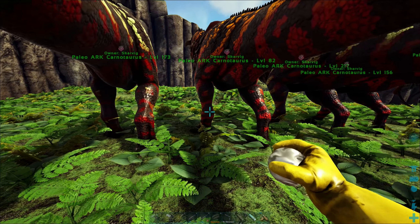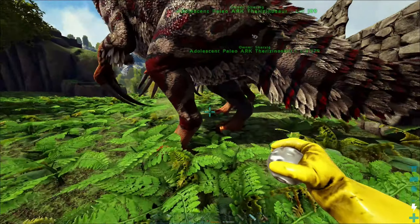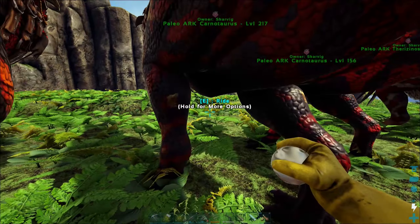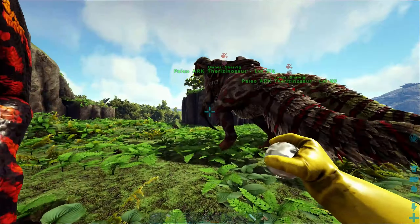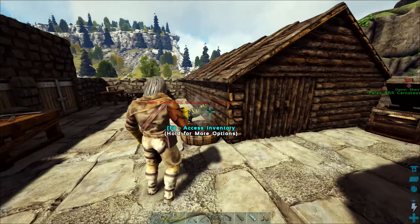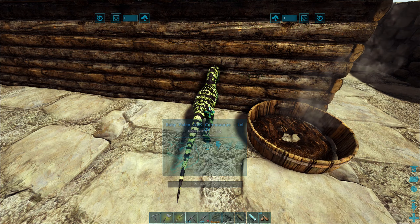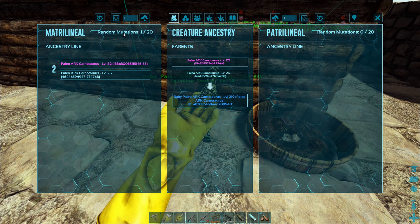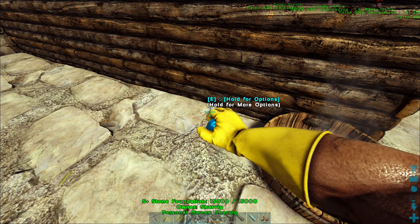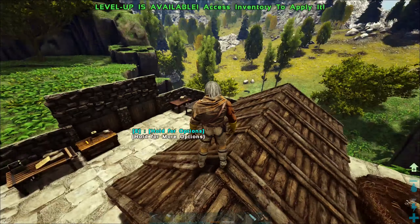Welcome back to the Cabalus series. In the last episode I tamed a bunch of creatures, specifically the Paleo Theri and the Paleo Carnotaur, and spent a lot of time breeding them up to get the perfect breeding pair with the same stats across male and female. One of the Carnotaurs I kept got a nice green mutation instead of red, and the Theri turned into a brilliant farming creature once you start putting weight into them.